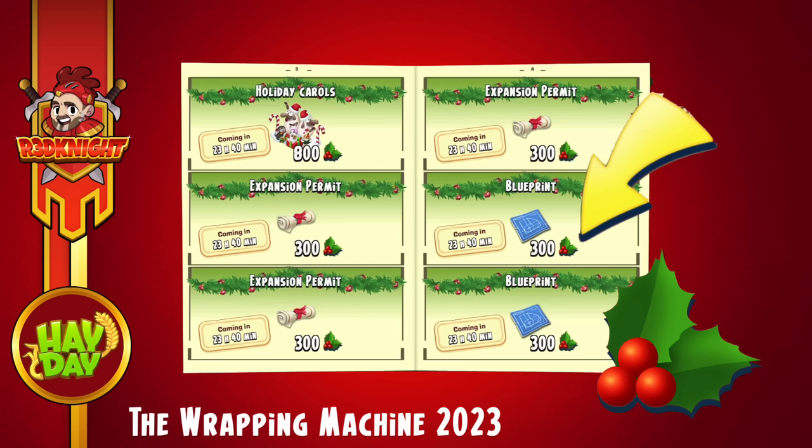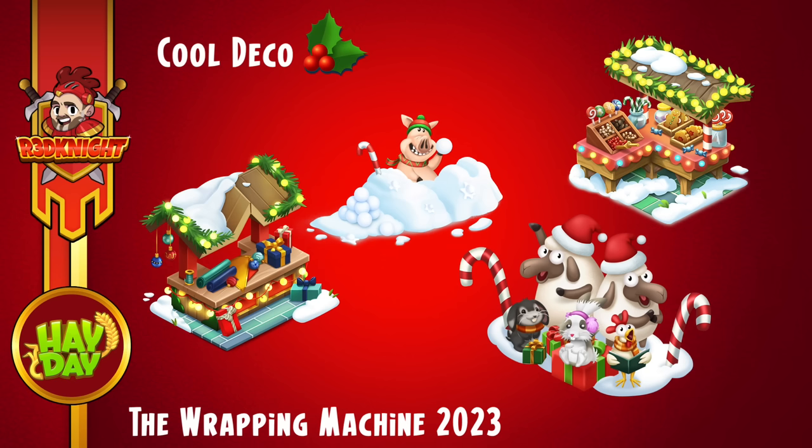As you slide into the catalogue, you'll see there's regular items like permits or blueprints. There's expansion materials, but there's also a lot of items I like — for example, deco. You can see the holiday carols, which is one I want to get. There's a time limit in relation to when it's coming. You can also see the quantities for the items. We were told in the sneak peeks there's some deco coming, and these are some examples of the deco that you can purchase. I want to get all of these stands, but the question is how much are they going to cost and will I be able to do it?